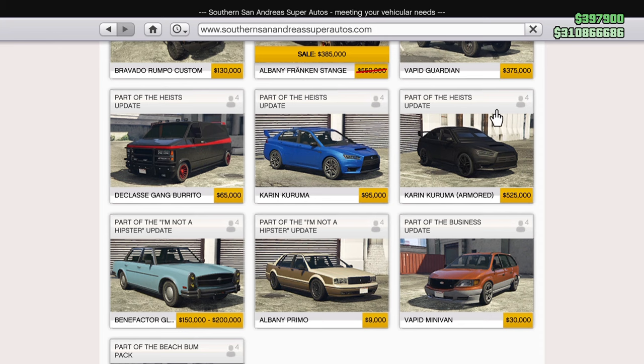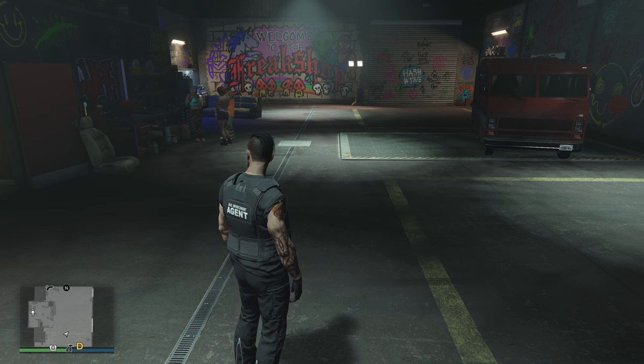If you've unlocked the trade price it is $525,000 — I think it's $630,000 or $650,000 if you haven't. Pick it up if you can afford it because it's a little more bulletproof; the Duke of Death is bullet resistant but you can still die in it. More experienced players will want to use the Vigilante, and I'll do a separate video showing that.